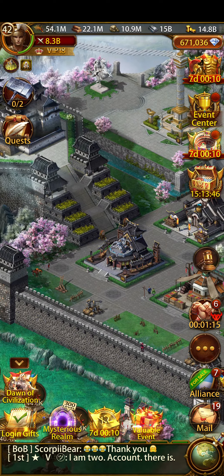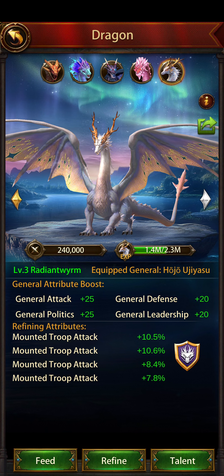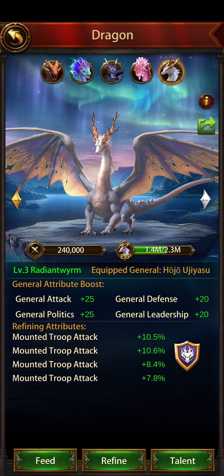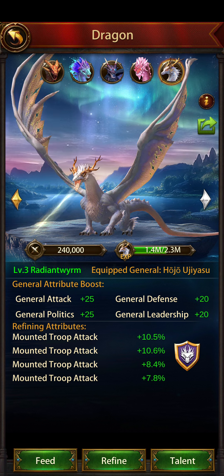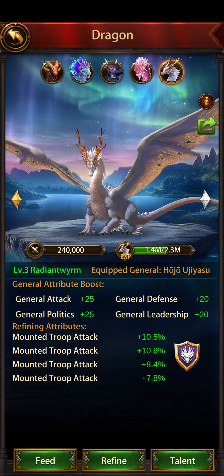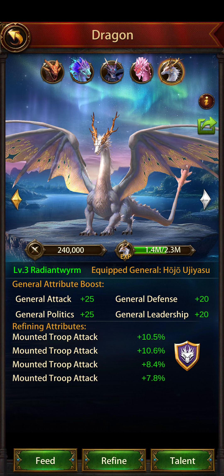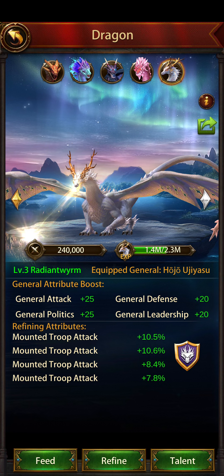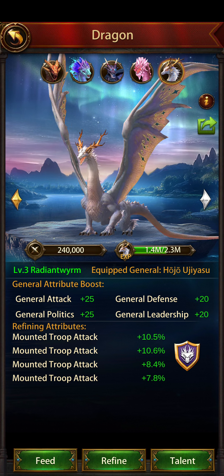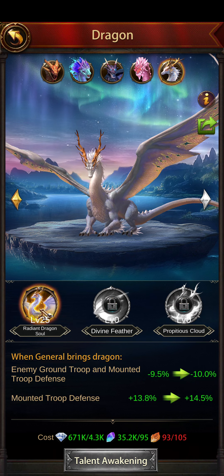Today I wanted to have a look at the dragon - Radiant Wyrm. Evony just randomly comes up with names; they could have kept it simple. I like the color of the dragon, it reminds me of Amaterasu, the ground dragon you get from All-Stars.